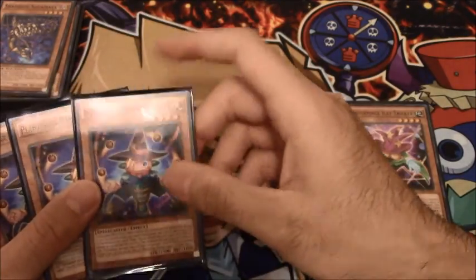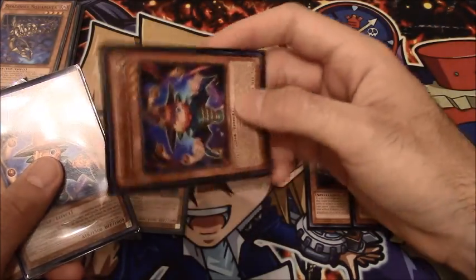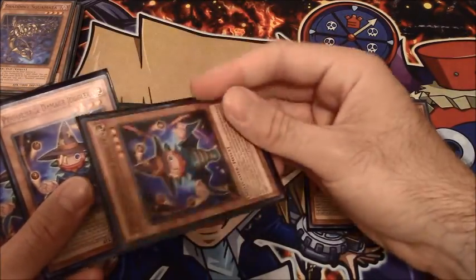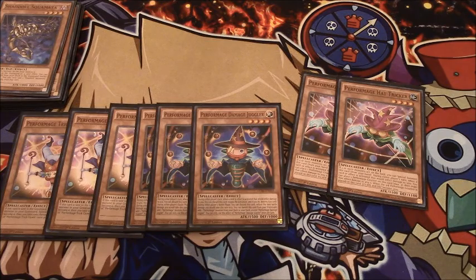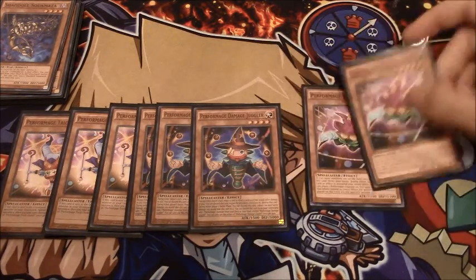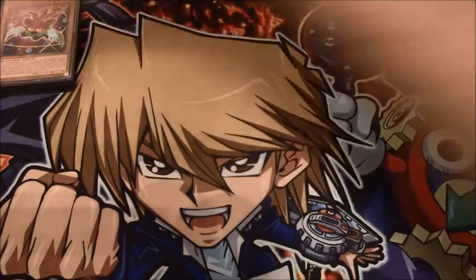Damage Juggler has the ability to discard himself to prevent damage from a battle — so if you're being swung at directly, you can pitch him and take nothing. He also has the ability to discard himself to negate any burn effect and destroy the card. This hits niche things, but most notably it can kill Wavering Eyes when a Towers Turbo deck is going off and you open with this in hand. His final effect is: when he's in the Graveyard, you can banish him to add a Performage card except himself to your hand, making him a pretty good Construct pluck target. Hat Tricker special summons himself when there are two or more monsters in play, and he's also an Earth so you can make Shekinaga with it — so I've subsequently upped my Shekinaga count.